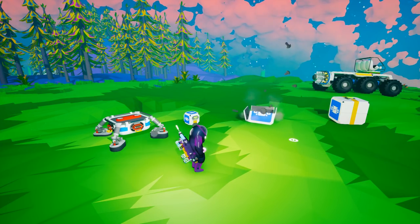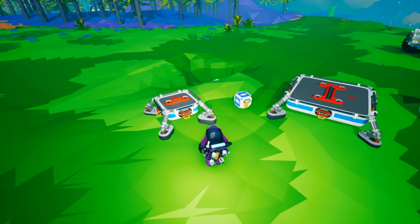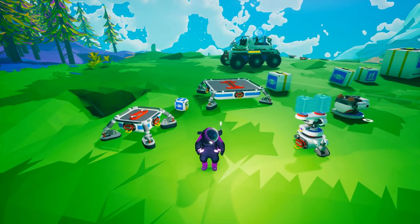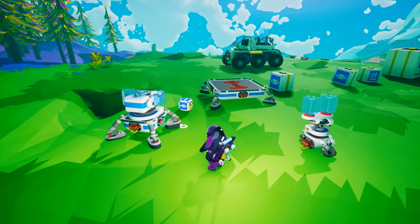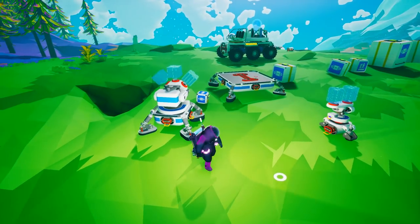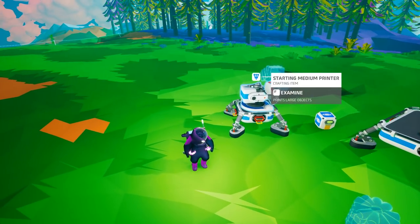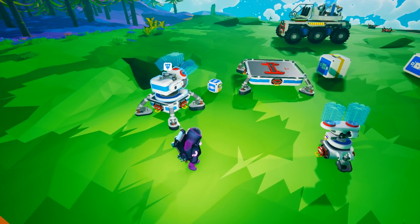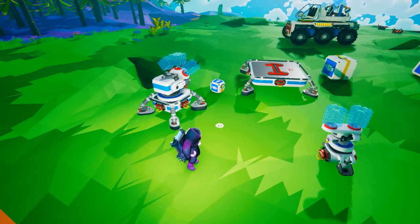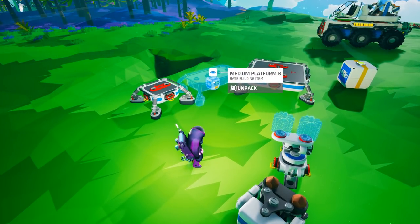Medium platform A is automatically unlocked for you, and large platform A is also automatically unlocked. Medium platform A just gives you a two-connection point, which is great if you have the small printer or the medium printer. Here's an example — the medium printer is sitting right here. This isn't the starting platform; I'll show you the starting platform. Medium platform A is okay, but there's no room for storage. There's really no room for any additional things, so I don't find much use for it.